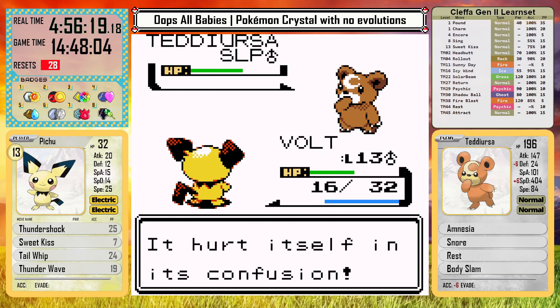That was a final real time of 4 hours, 57 minutes, and 1 second, and a game time of 14 hours and 52 minutes. Only 28 white outs, but using items and a full team of babies. This ROM hack was a fascinating challenge and a good way to highlight all these new additions in Gen 2. For more information about this version of the game, join the Discord in the description below. Make sure to like the video and subscribe if you made it this far — thank you so much for watching and have a wonderful day.